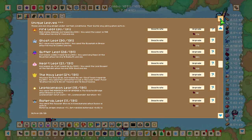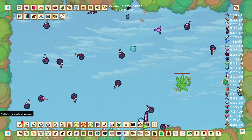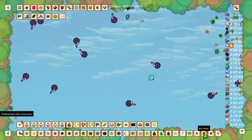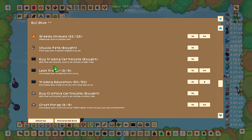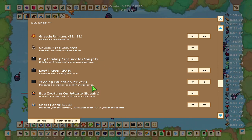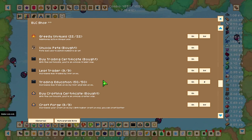To unlock trading, go back to the BLC shop where there are three different trading upgrades: one to actually unlock trading, Leaf Trader, and Trading Education. Leaf Trader increases how many trades you can have going at once, and Trading Education increases your trading level.